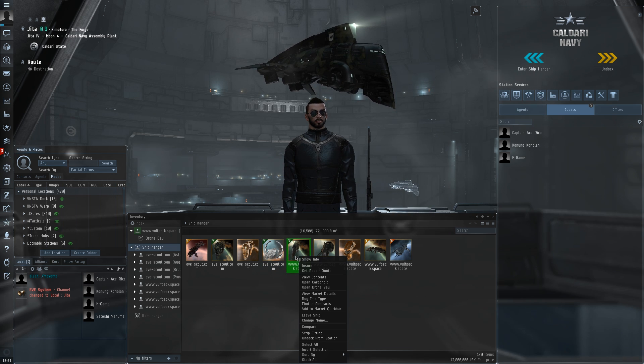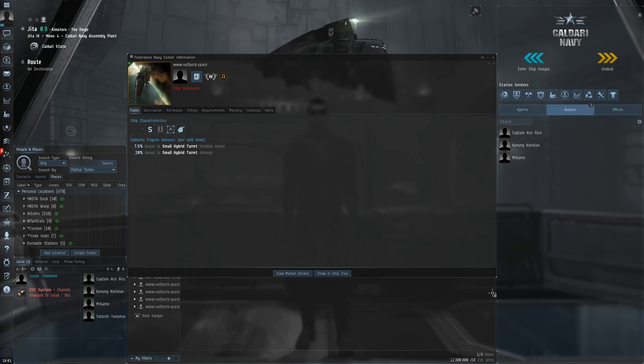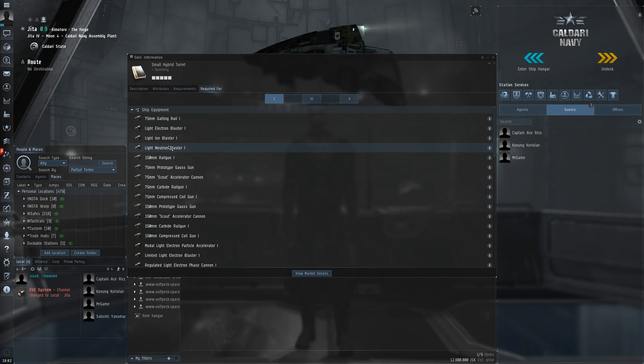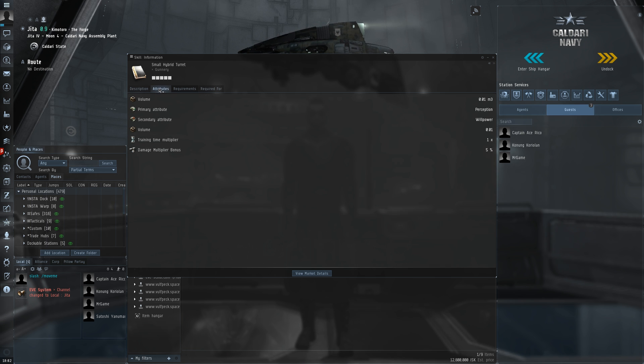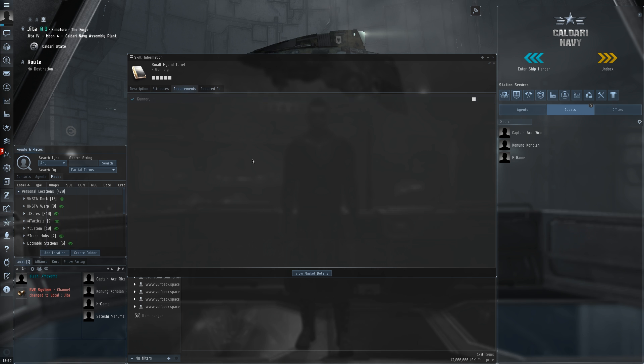Now let's open up our last ship here — our active ship — the Fed Navy Comet. Pretty simple: you can just see we've got bonuses to a weapon system. This weapon system is small hybrid turrets. Now if you are a bit confused about what this bonus actually applies to, you can click on these icons here and that takes you to the information for the skill. We've got different tabs like the description, the attributes, and the requirements to train the skill. To train this we only need Gunnery level 1, so pretty accessible — most characters start with small hybrid turrets already trained to at least level 2 or 3.